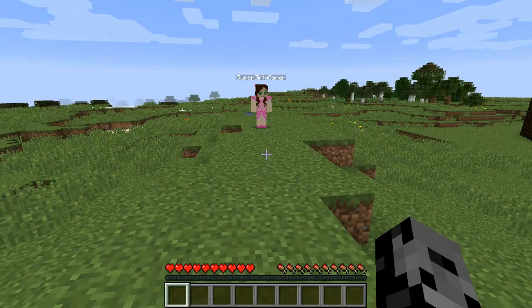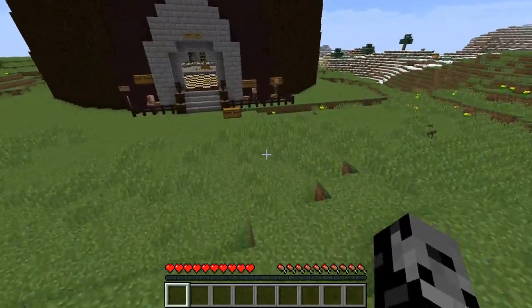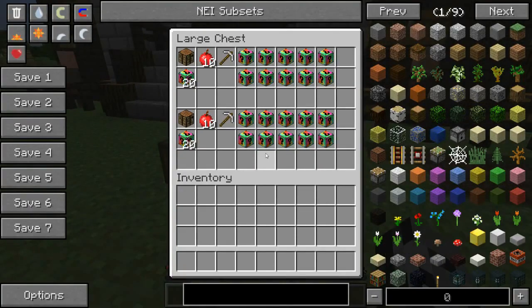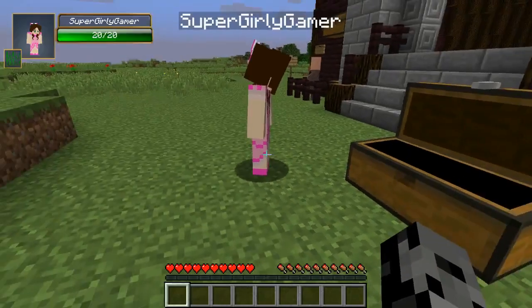Hey, what's going on guys, it's Pat and welcome back to the Challenge Games! Today we are actually using a brand new lucky block called the Sly Lucky Block. Check it out, it looks pretty cool — it's very colorful.